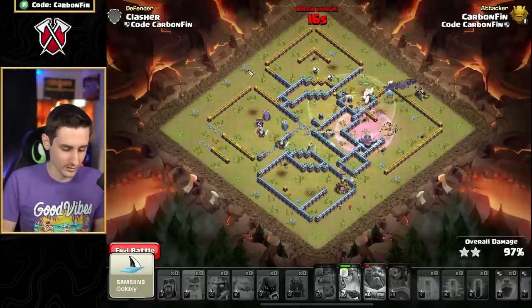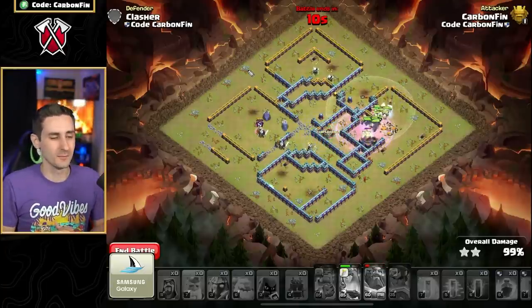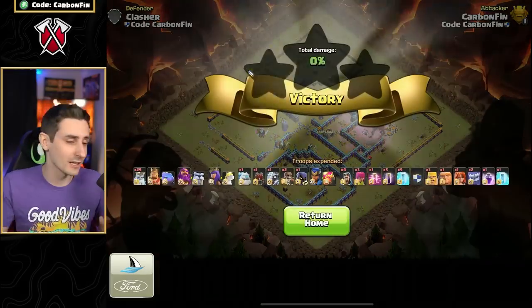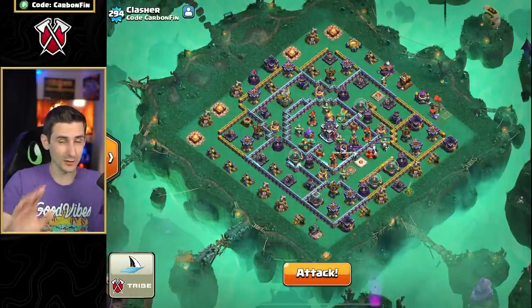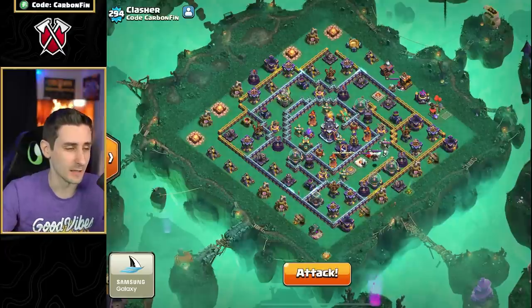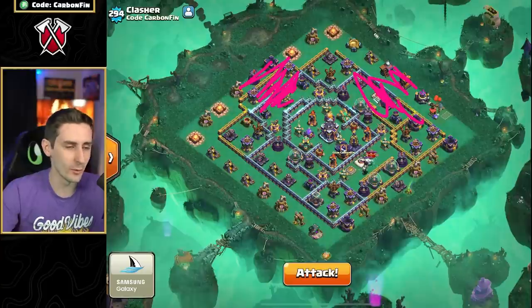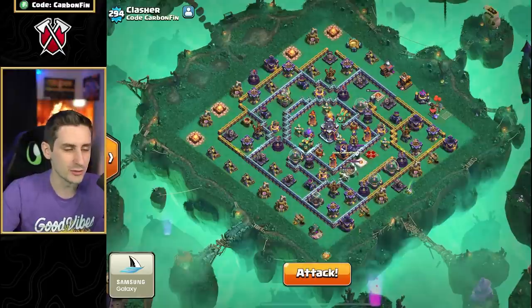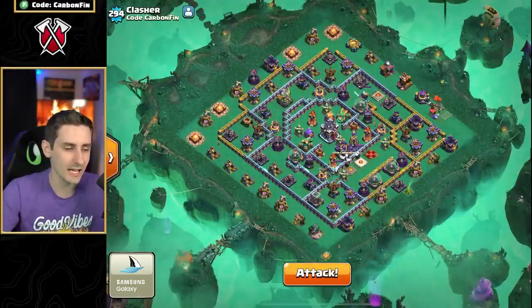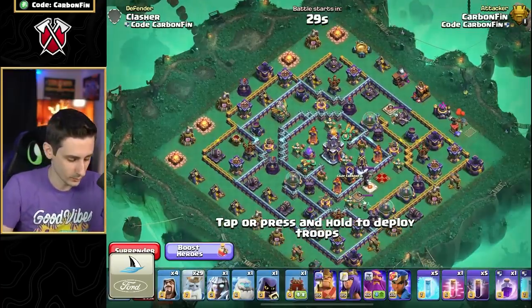Even with all multi target infernos, just be patient. Be very patient when deploying your bats, because if you drop them too early they're going to get hit by the splash. Now let's hit ring bases with the town hall in the middle. Since we're not going to use Royal Ghost for the town hall - we won't be able to make it - we're going to use the Royal Ghost to set a big funnel. We want to take out the eagle artillery on the edge and take out another edge so we can force the troops straight down the middle into the town hall. Then use the Royal Ghost to pick up any other wizard towers and splash on the edge, and the smash handles that town hall.